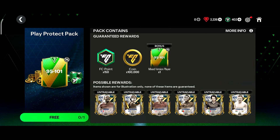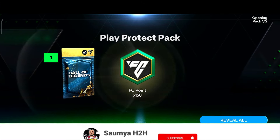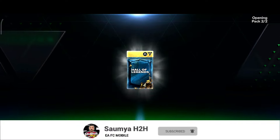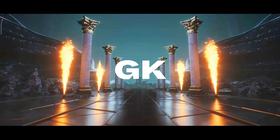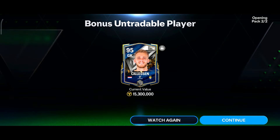Now let's open this glitch pack I was talking about. From here I can get 150 FC points, some coins, and a 95 to 101 rated card for free. This first pack gives us 150 FC points and 100k coins. In the next pack I will get some free cards, 95 plus. Okay, this is the Hall of Legend workout — Netherlands, that's a good sign. Goalkeeper — VDS. No way man, that's a selection I think, 95 OVR. EA cooked me there for the second time — I'm getting this card for the second time from the store pack.